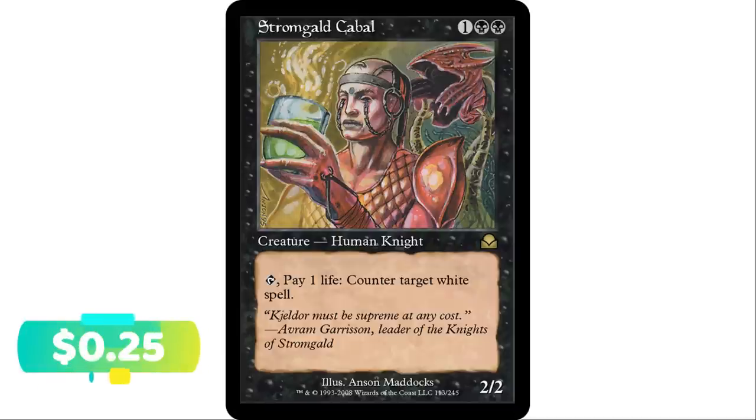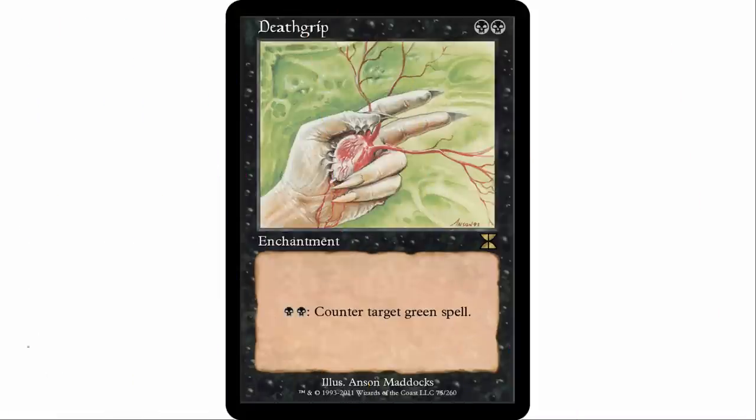Next up, Stromgald Cabal — one black black, human knight 2/2. Tap and pay one life to counter target white spell. White isn't as popular as black in the format, but you'll run into it from time to time. If your opponent's playing an Atraxa deck, you can counter their Atraxa with this. Just tap and pay one life — not much to ask.